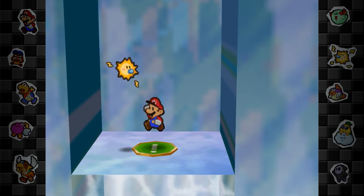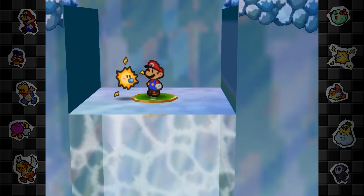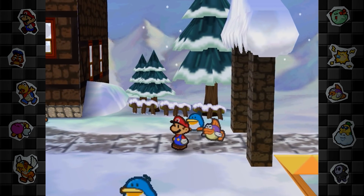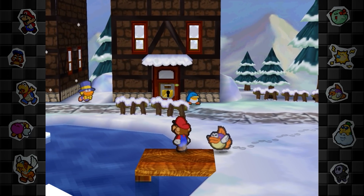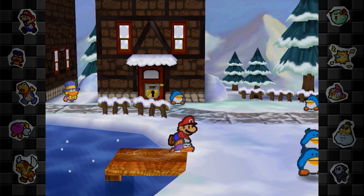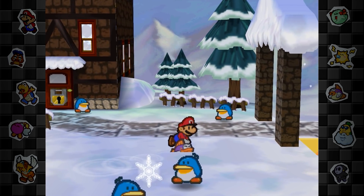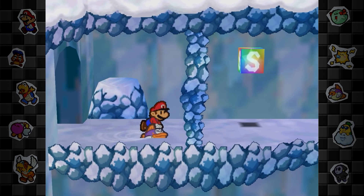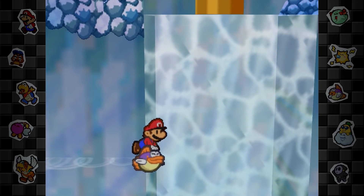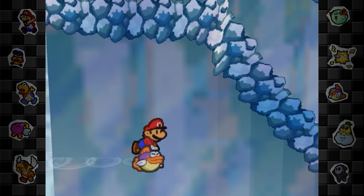But I'm glad it's possible because there are some interesting glitches when combined with a little something known as save block storage. Back up a bit to Shiver City, where we can perform the Sushi Glitch. Using our partner from this exact location on the dock will offset our position, enough to clip through collision. Now that we're navigating through solid ground, this exploit can be carried to the icy switchroom.